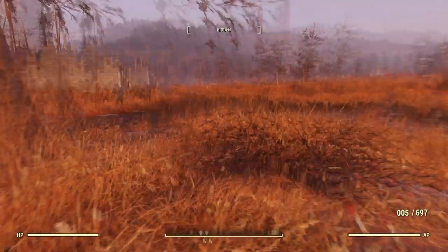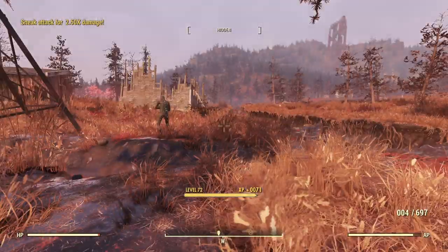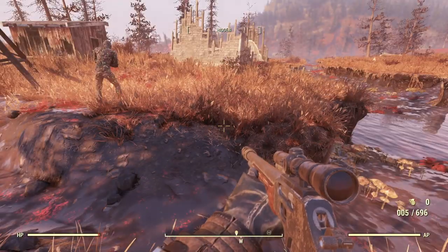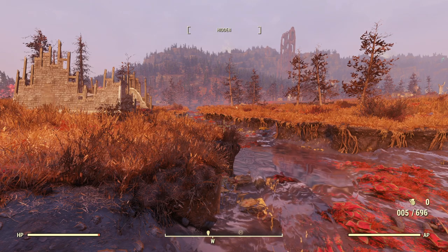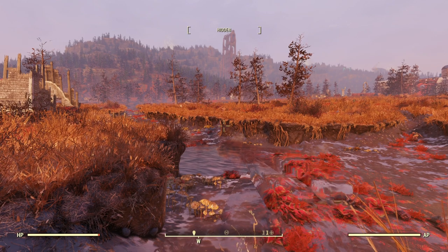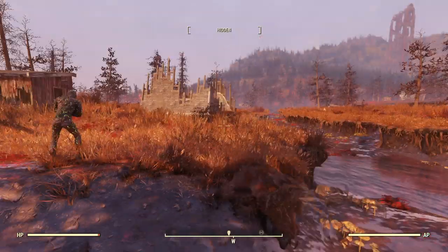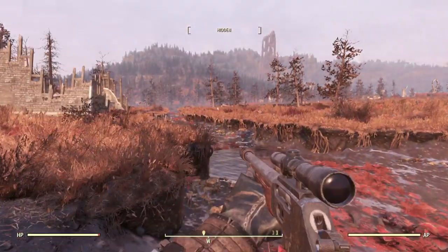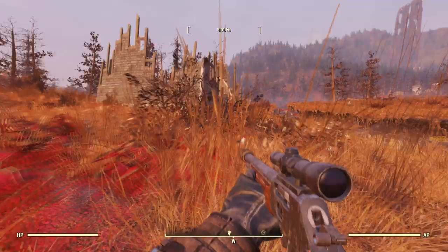That railroad crossing has disappeared again. Don't know what the hell's going on. Game can't decide what it's going to do. Oh, it's back! I hope you know what I'm talking about — bottom center of the screen, my compass, right in the center, there is what appears to be a railroad crossing sign. It's there for a moment and then it disappears. Oh, it's gone! It disappeared again. It's back! Game can't decide what to do with itself today.